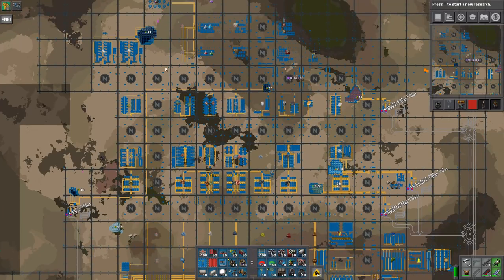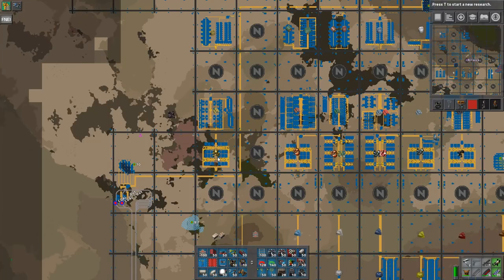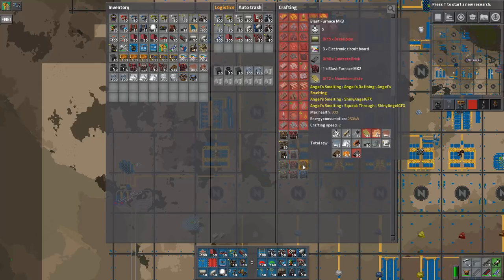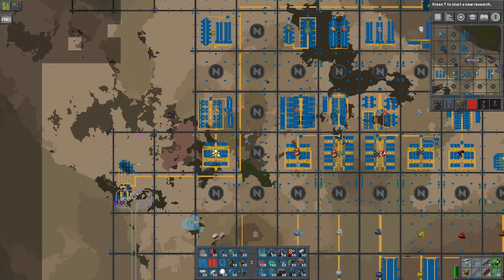All of this has been converted — that's why I have not done any updates lately because it honestly takes quite a bit of time. Aside from this, what we have done is start with the basics. In order to continue the teching, the next part is the brass, the concrete and the aluminium. Those three things are quite consistent in Angel's Mods — that's what we need to reach the next tier.